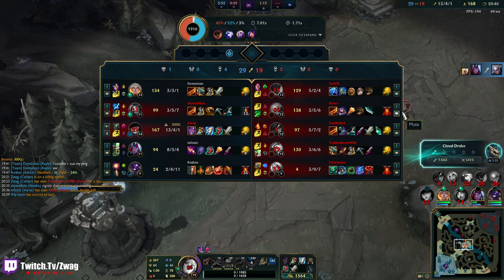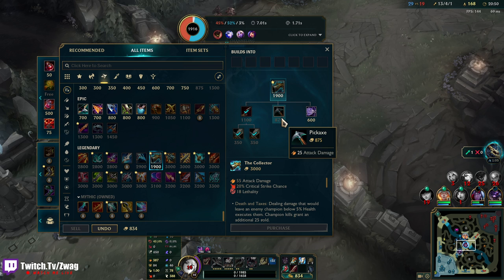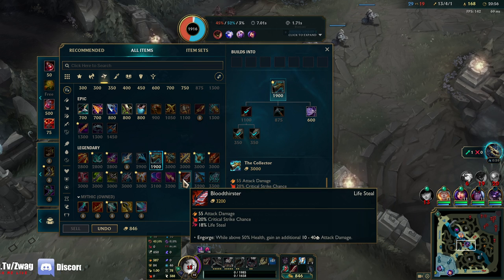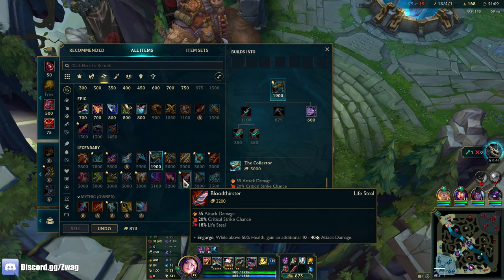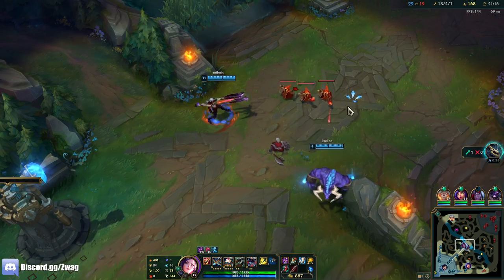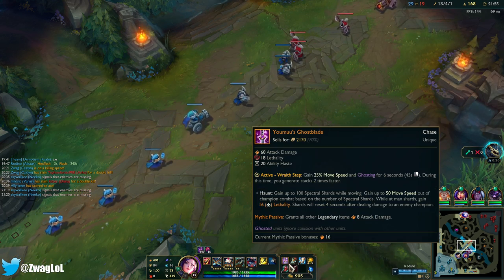Once Diana gets Nashor's, then maybe she'll do damage — but Rageblade first might not be the greatest. I hit Malphite with so much and he didn't die, so I need percentage armor pen for him. 55 plus 40 from this item — 95 AD is really good. We only have room for one more item after this Collector. Prowlers did 284 damage that last fight — that's not bad.